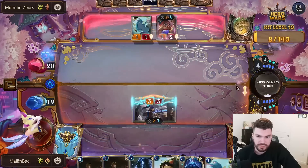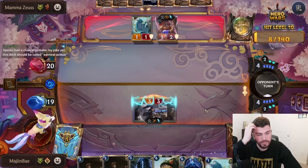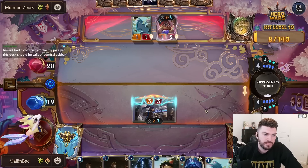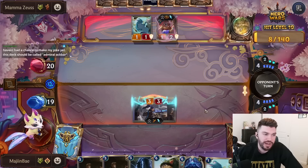Otterpus scooping — nice, that's a good card, nice little blocker there. This deck should be called Admiral Ackbar.